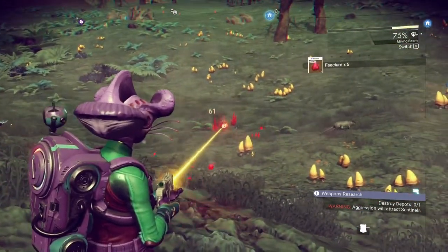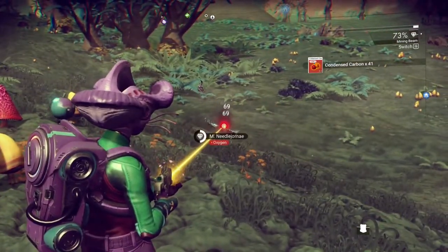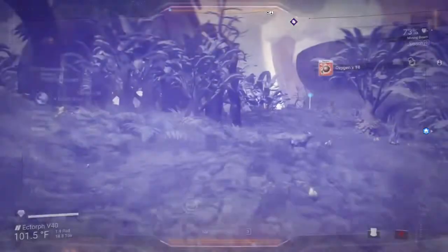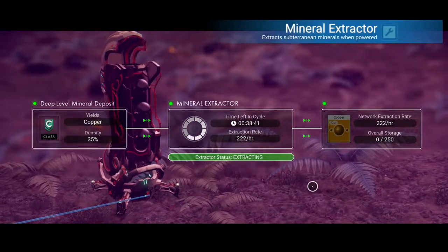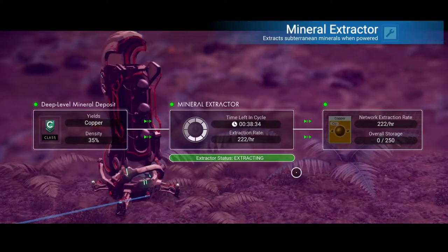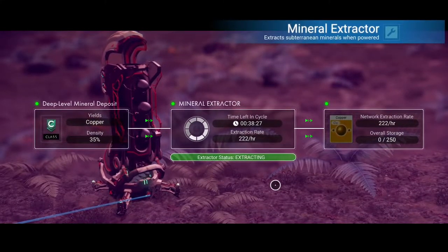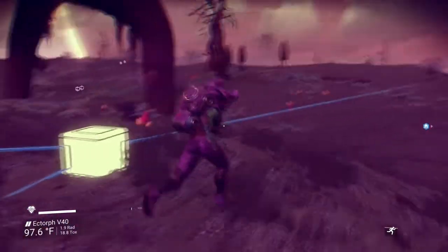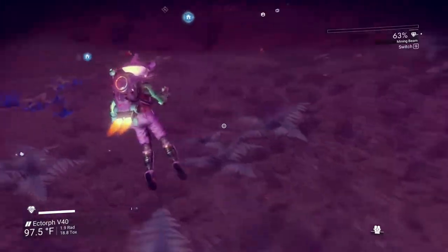It's based on in-game time, so every time I come back after not playing for a day, the first thing you do is go over there and grab all the copper that's stored up because it's gonna be maxed out. It gets 222 per hour - so there's 38 more minutes left in this cycle, which means it takes longer than an hour per cycle. I guess what's happening is it's literally just gonna get the entire 250 in one go.